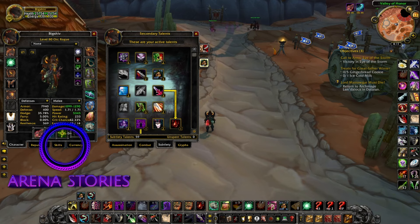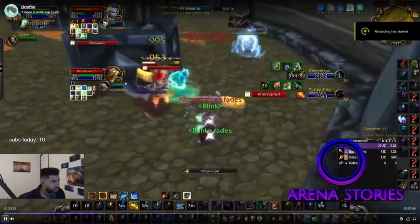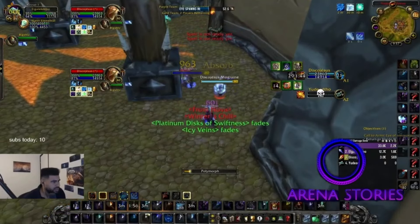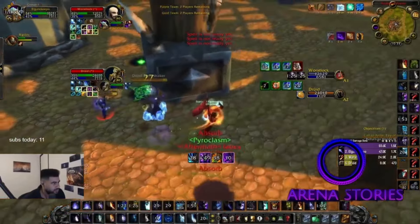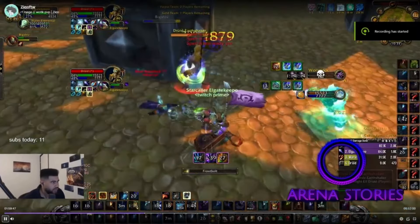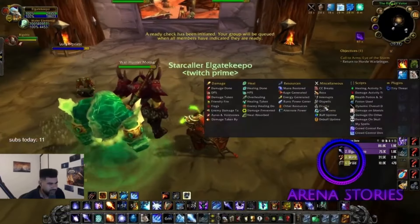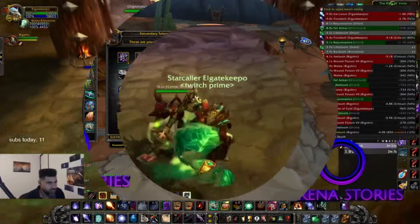I just want to show you guys a quick example of how this works when you are playing a double DPS comp like rogue/mage. Kick, pull it — damage, blocks — oh we kicked him! Big Shiv with the pump. Clean game, clean game. Big Shiv — look at those numbers: 6k, 5k — huge damage. Now we're going to go ahead to the talent tree.